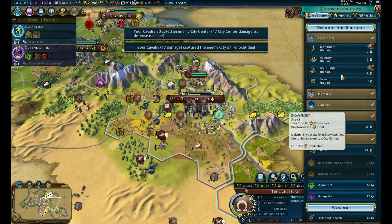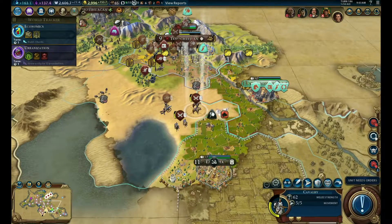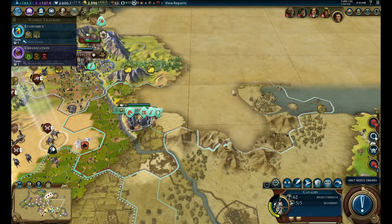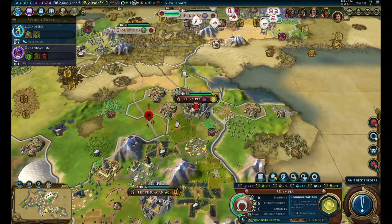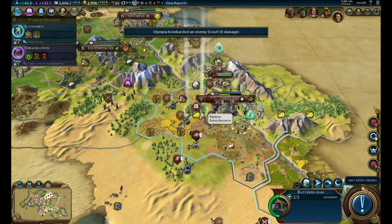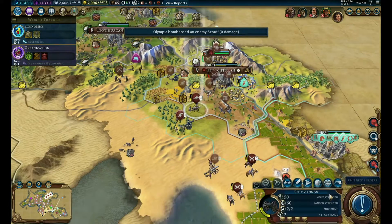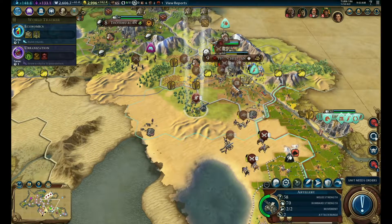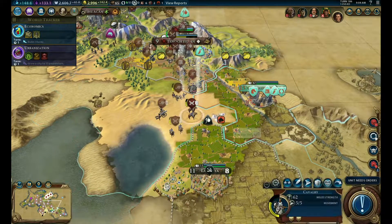Choose production here - let's go repair the granary. This looks like a pretty decent city and I could take it quickly - I'm debating on if I should or not. Olympia can attack - you can attack this guy, please do so. Let's send this guy south and this guy south as well. Maybe we will take care of Monty - yeah we will, it's just too easy not to, so we'll do it.